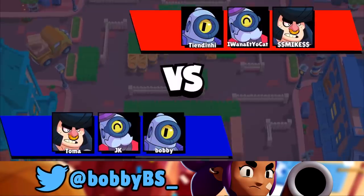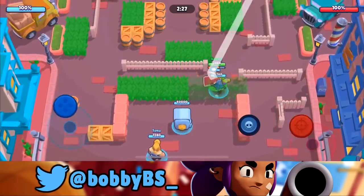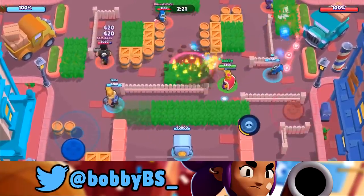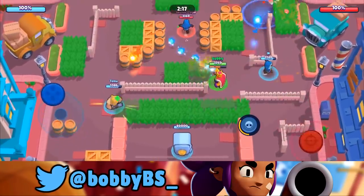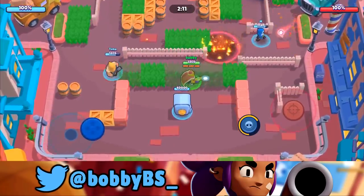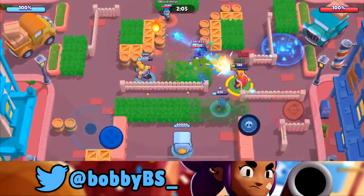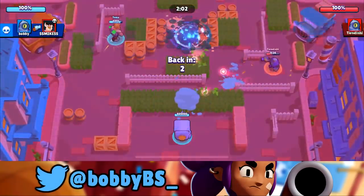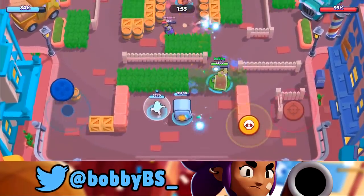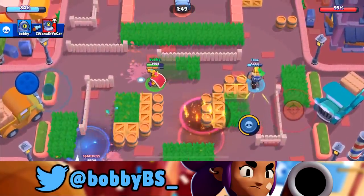Here we go into the third game. I forgot to rank the first two — for Dynamike on this map I'd give him an A minus, and for Nita a B+. Both are really good if played correctly. Now we're going to try Rico. He's famous on this channel lately and one of the most fun brawlers to play. We get a collateral right there — being able to hit those angles and absolutely destroy enemies is so fun with Rico.